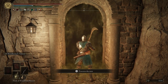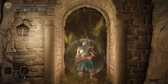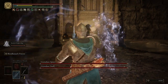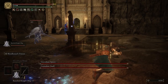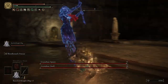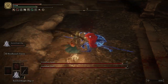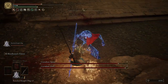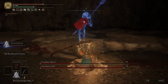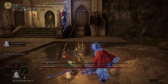We're going to use our Flask of Wondrous Physic and summon Oleg as soon as we walk into this boss fight, because we're going to be fighting two Crystalline enemies. Get a charged heavy attack — two charged heavy attacks will break their outer shell so you can easily take them out, while Oleg's keeping the other one distracted.